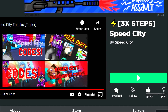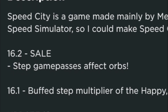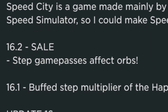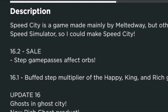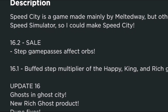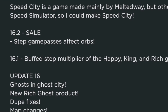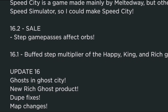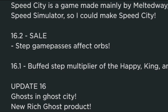So this is Speed City's page. It says it's made by Speed City, but it's actually made by Melted Way — this is the Speed City group. The description says the last update was 16.2 and there's a sale going on. This sale is still going on and it's for step game passes affecting orbs. So not only do you get more steps when you run around, you actually get more steps when you get orbs, and that is awesome.